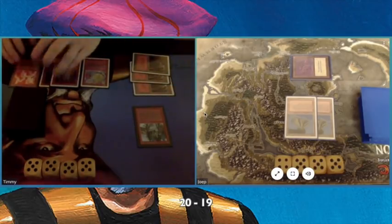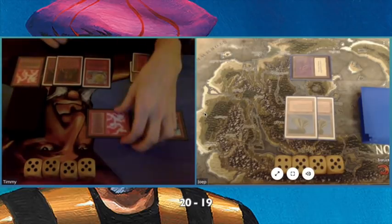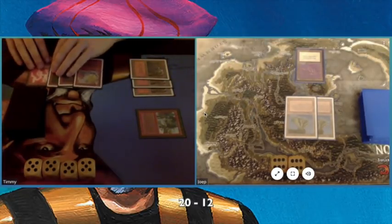Playing my third red, just deciding to go for it and play the Bull Lightning here. Expecting it to be countered, but it's not, so I'm dealing 7 damage. That's great, he's down to 12.